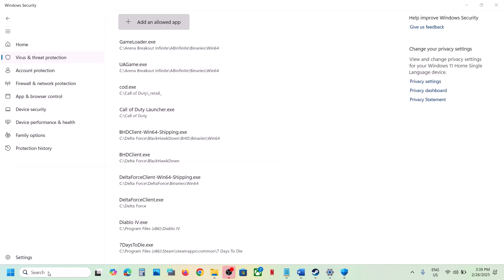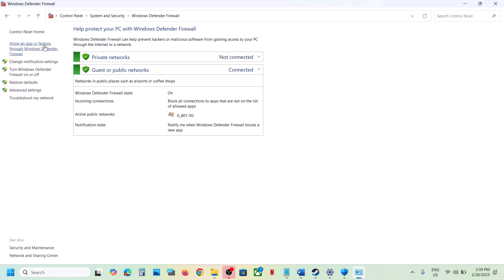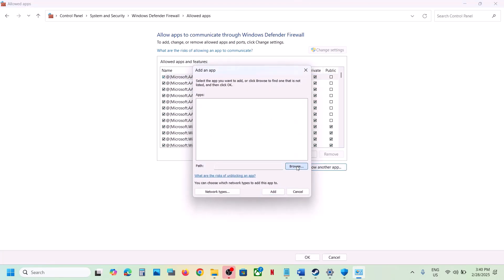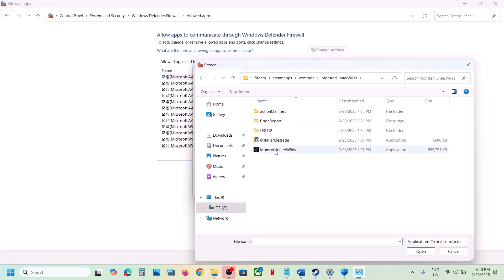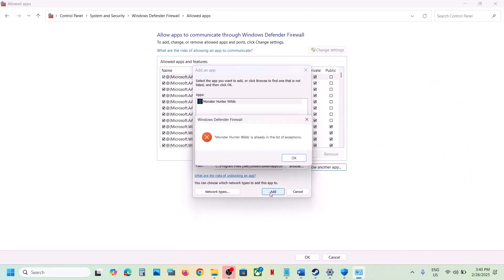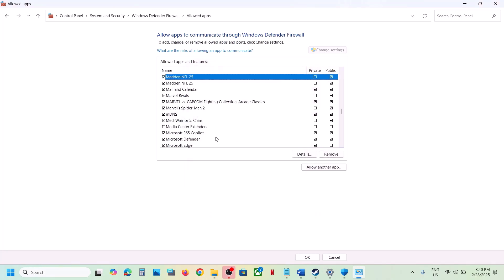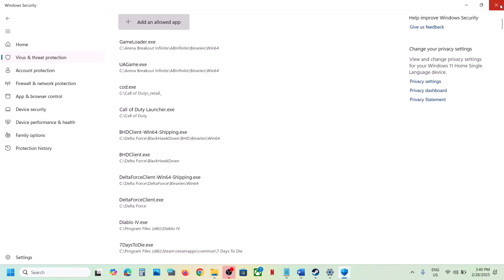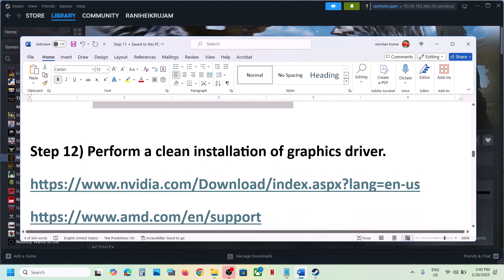Next, type 'Control Panel' in the Windows search box, go to Control Panel > System and Security > Windows Defender Firewall. Click 'Allow an app or feature through Windows Defender Firewall,' click 'Change settings,' then 'Allow another app,' click Browse, go to the game installation folder, select the EXE file, click Open, and click Add. Once the game is added, launch the game and check.